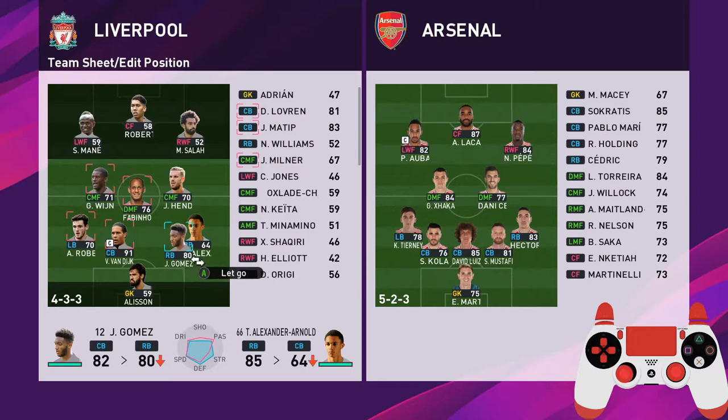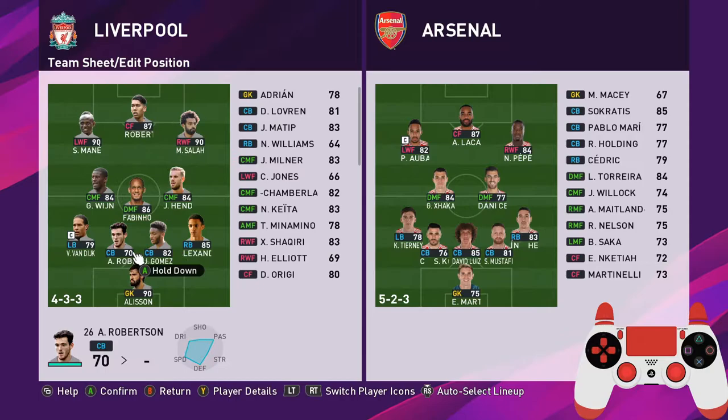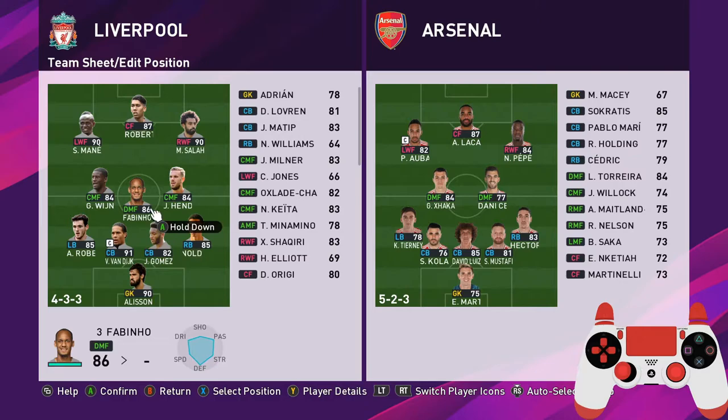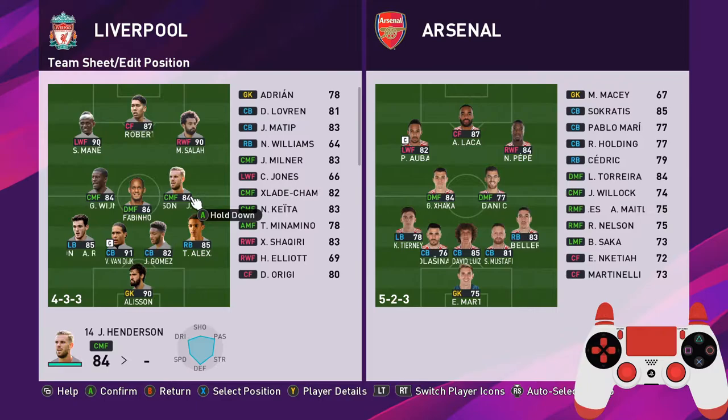Gomez covers his area with Alexander-Arnold, and your fullback covers the wing for any crossing opportunities. That's the basic setup. If you want to use two centre backs, make sure you have a defensive midfielder to help them and make defending easier for you.